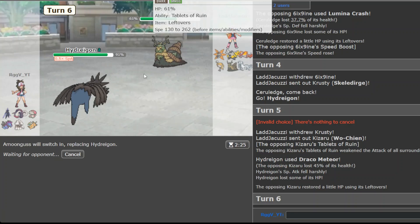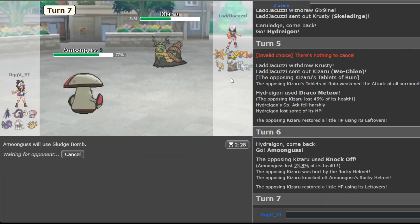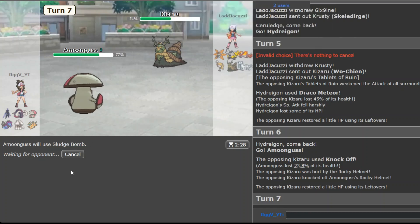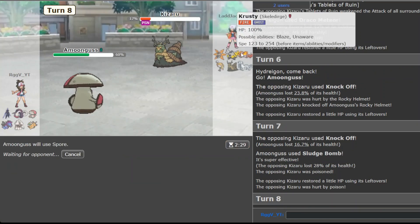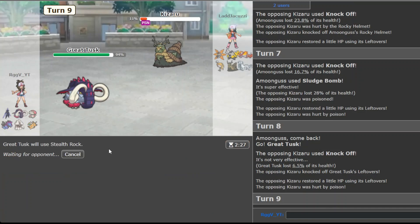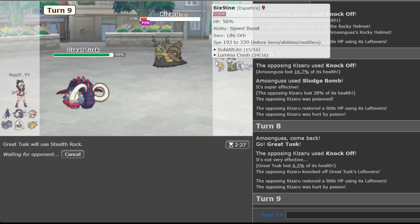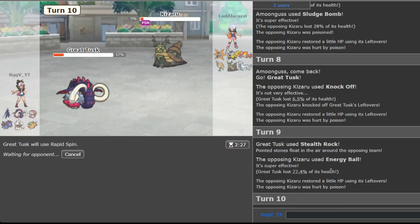That's still good for me - let's say that was a nice read. Going for the Draco. I think I can let Amoonguss lose its health. Let's go for the Sludge Bomb on Skeledirge. Now I'm just gonna click Earth Power until you die. Actually even better - Great Tusk can have the item. This is gonna bring a free Stealth Rock, free Rapid Spin. Not as free though - I didn't even know this thing learned Energy Ball.